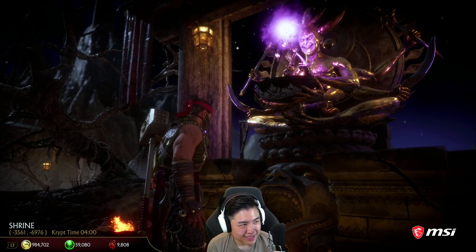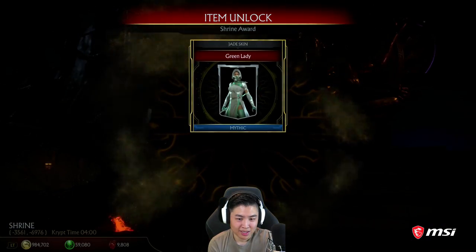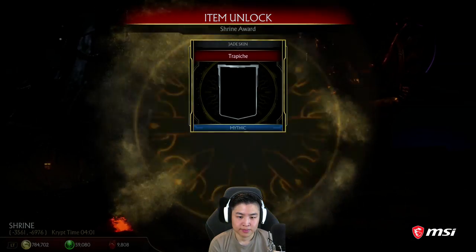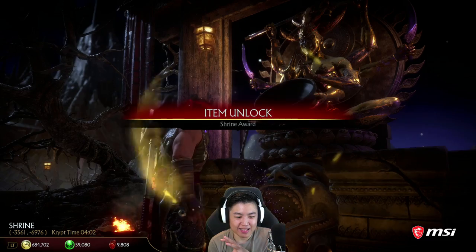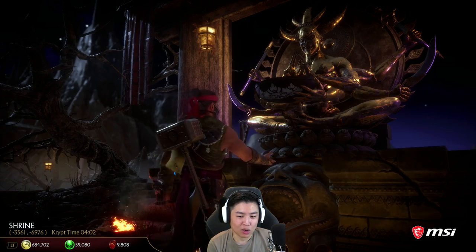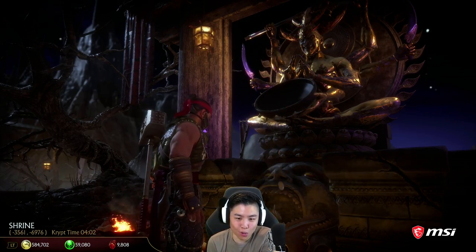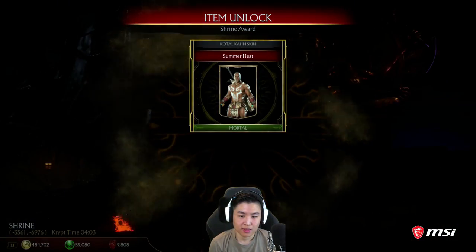I remember when we were at almost 10 million — somehow we got down to 1 million. Time flies when you're spending money. Scorpion skin again — nice. Another Jade skin. It would be cool if you spent 9 million coins on the shrine, you get a special Shrine Collector skin — all gold — as a skin for the Collector. That would be really cool.